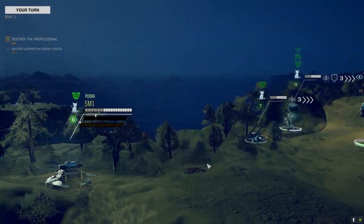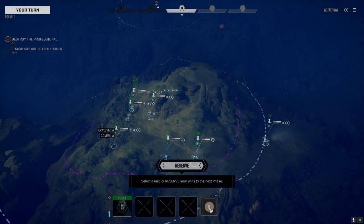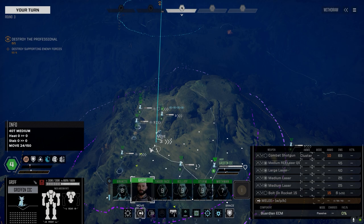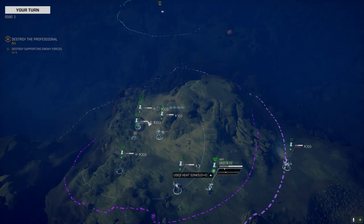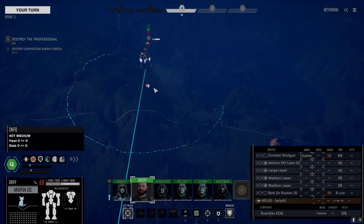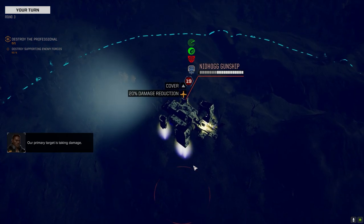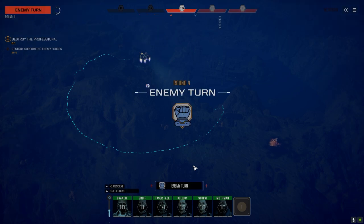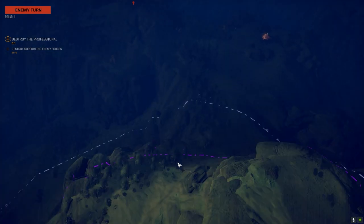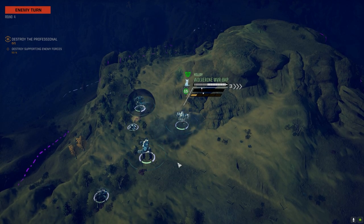Let's pull over here for now. Griff is up. Let's get in the trees just in case he decides to shoot at all of us. Otherwise we'll take a pot shot. So this is our main guy — our primary target is taking damage. He's in a Nidhog, interesting. Look at this guy, he's just melted down.